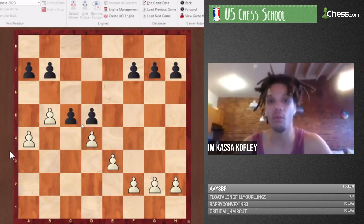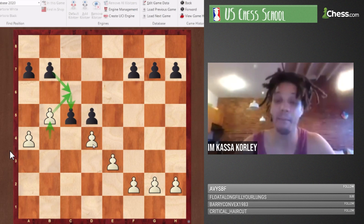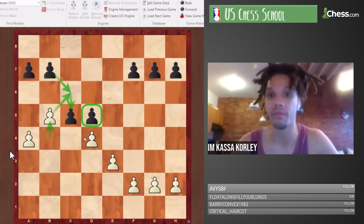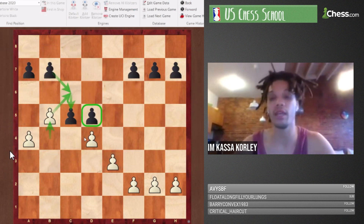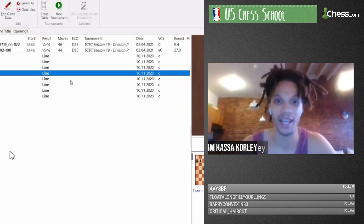We also saw Skeleton 4, where black plays c5. Instead of allowing bxc6, black plays c5 basically saying, 'I'm not going to let you fix the c6 pawn.' Black is potentially giving themselves an isolated pawn, but saying that's the lesser evil — something we explored last time.